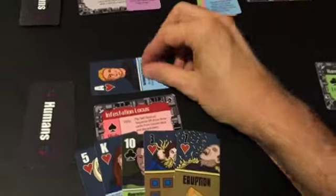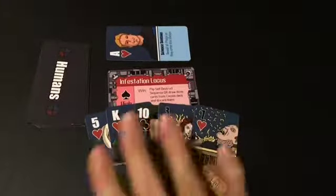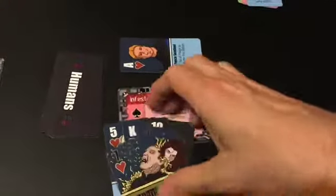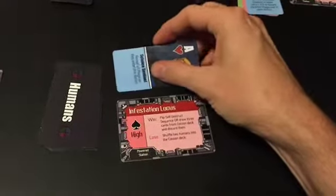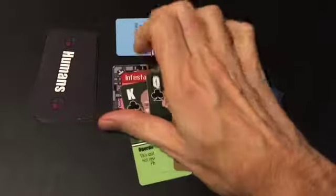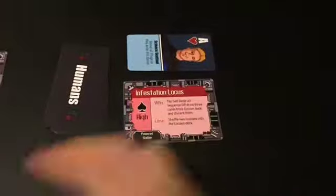For most of the sentinels, this happens when a trick resolves. So here we have five cards, the trick resolves, and this sentinel would turn like this. Then another trick would happen, it resolves, and then it would be discarded.